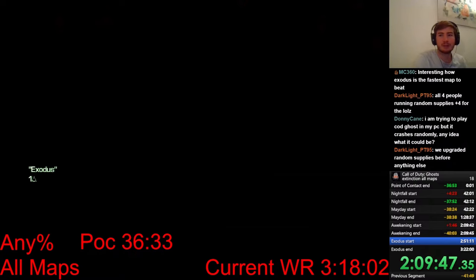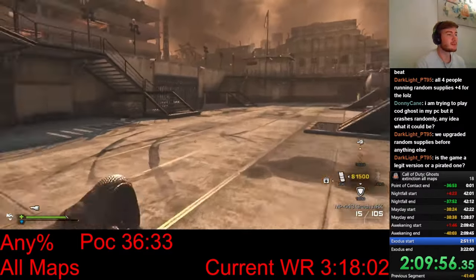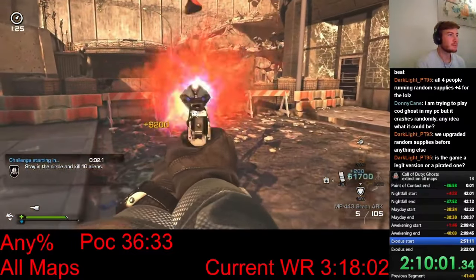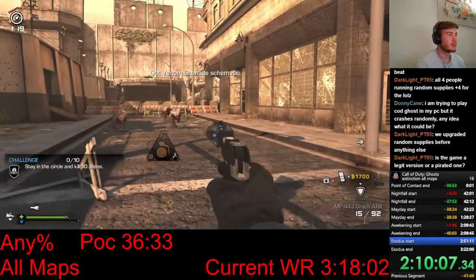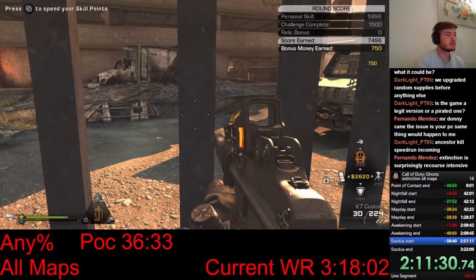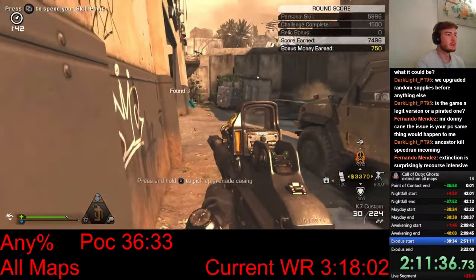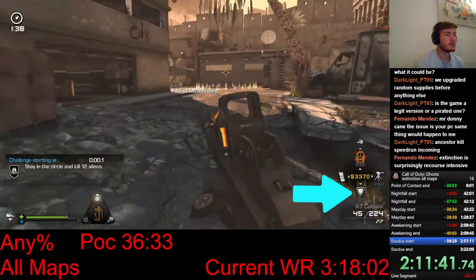I spawn in and immediately upgrade my pistol for the speed boost. I sprint towards the first door and open it. Exodus is a bit different than the other maps. Instead of moving the drill between hives, this map has doors and generators. You have to open the doors to get access to the 3 different areas, and each area has 2 generators that need to be turned on. I can choose in what order I do these areas and generators, and there is no drill that I need to carry around. I just have to be ready next to a door or generator before the previous one ends to avoid any time loss. Because of this, I'm also not using Feral Instincts since there is no drill that needs to be moved fast. Instead I'm using Armor, which is definitely going to save me at some point.